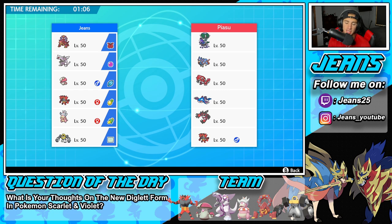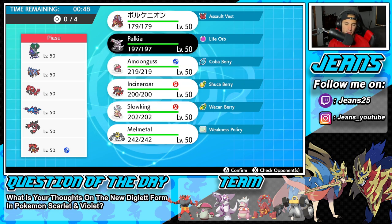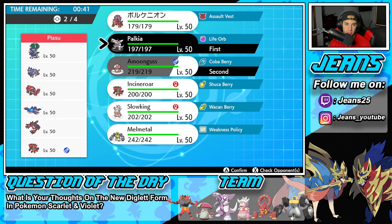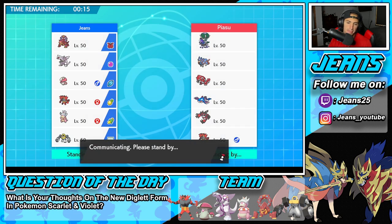This team is just absolutely powerhouse-filled — it's got Shadow Rider Calyrex, Zacian, double weather with Groudon and Kyogre, and then racking the Yveltal and Incineroar. How should I go into this one? I could go Slowking again to pop a trick room, or Palkia and Amoonguss, which seems like a better option. He could lead Incineroar which could be a pain. I'll go with Palkia and Amoonguss, and bring Melmetal in the back end. This battle is definitely going to be tough.